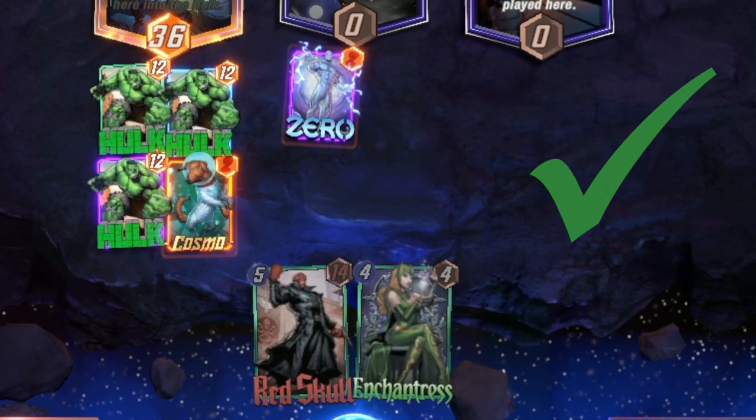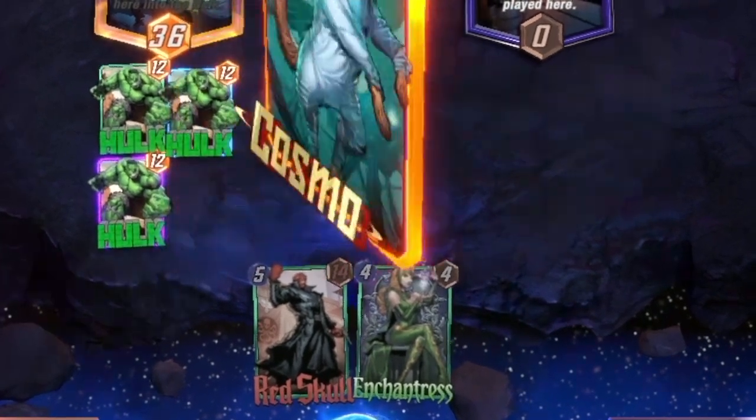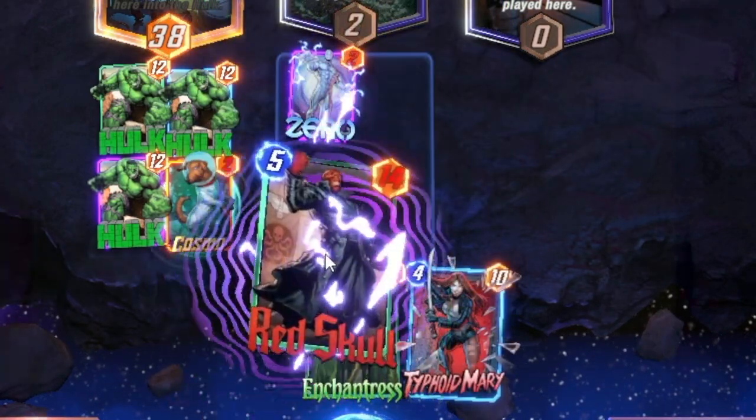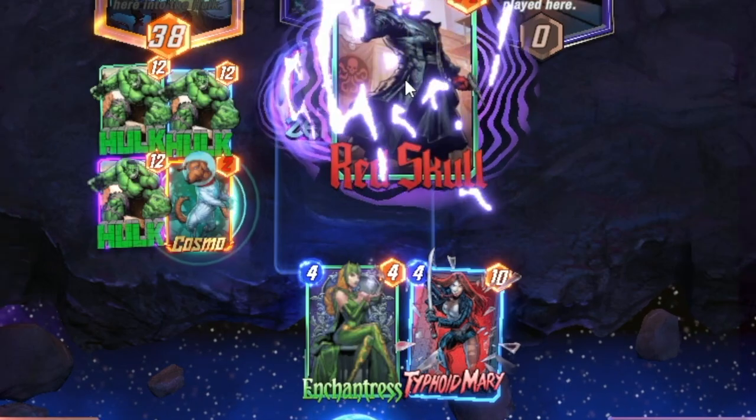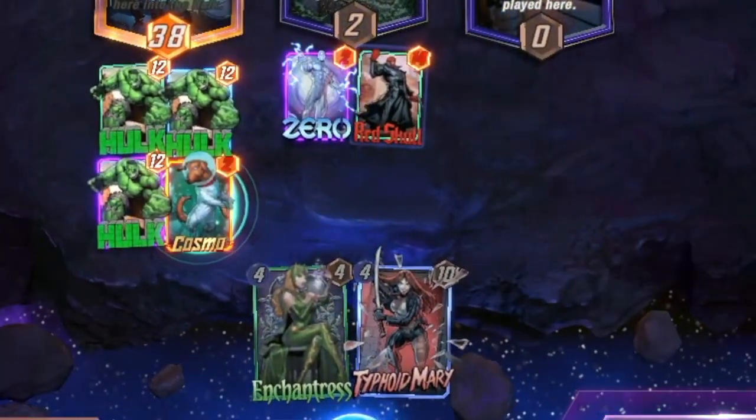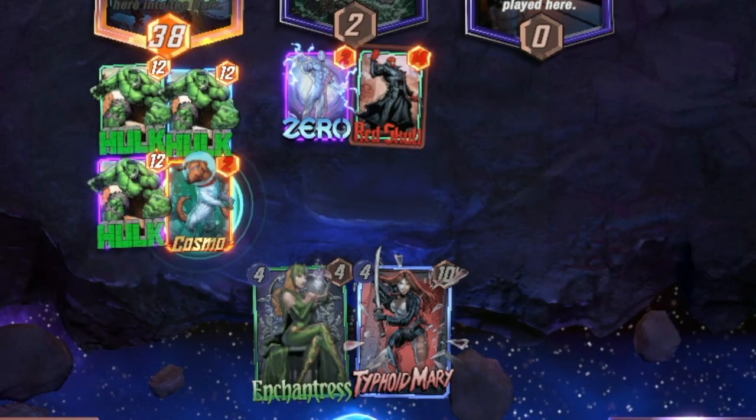Make sure when you're placing cards, you do the chain order of events the way you want it to. If you want something to happen later, place the card later; if you want something to happen sooner, place it sooner. This is really important when you're doing a multi-card hand, and usually comes into play in the later phases of turns three, four, five, and six.